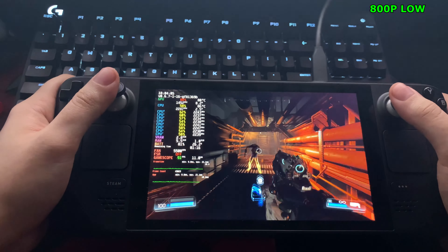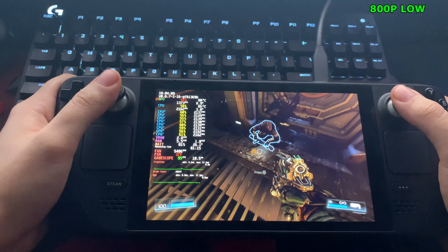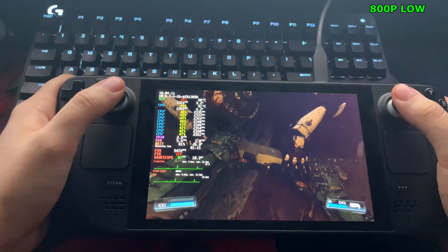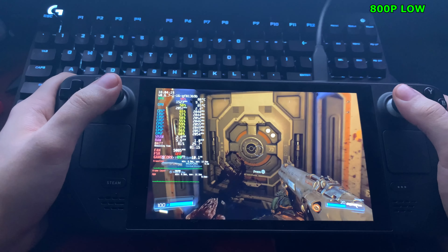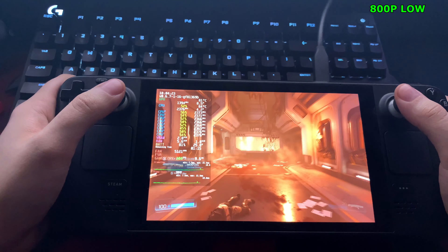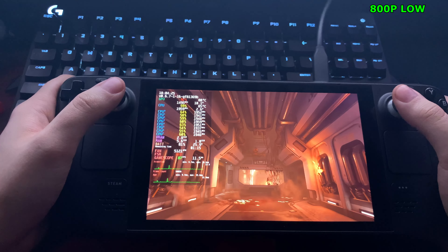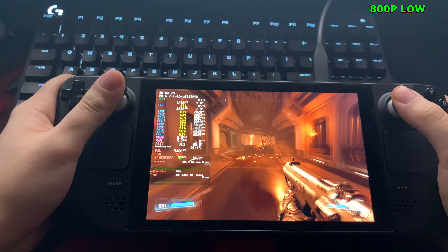I should also mention that with Vulkan, it would not go past 60fps. I checked the VSync settings and it was off, and it still wouldn't go past 60. The GPU was sitting at like 50-55%, so it wasn't even being fully used. But with OpenGL, we're pretty much in the 90s, almost maxed out, and we're pulling 25 watts.